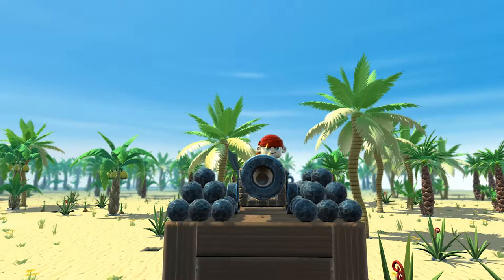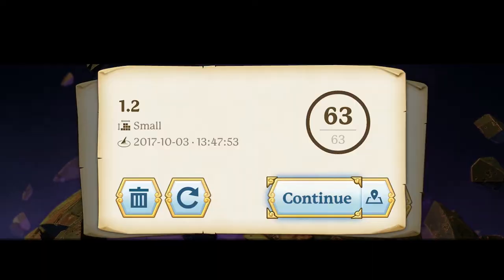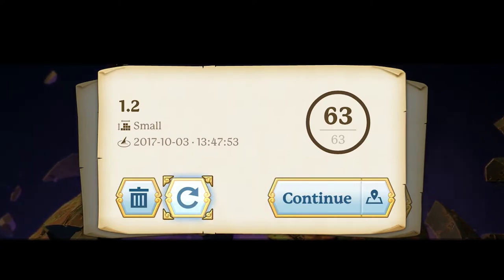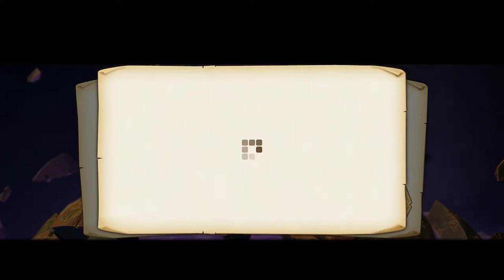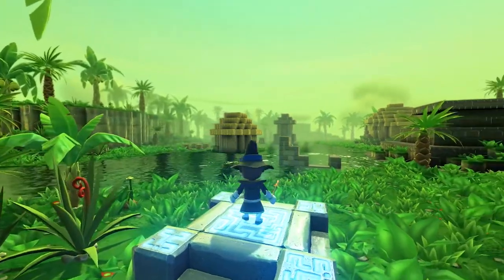There's so much more to find in these worlds. You can now regenerate your universes whilst maintaining your home island and your progress. Simply select your universe and press the regenerate button. You'll need to do this in order to enjoy all of the new features in 1.2, so make sure to move everything over to your home island.